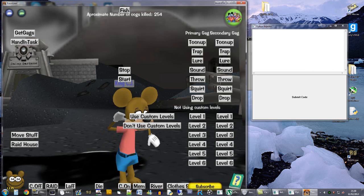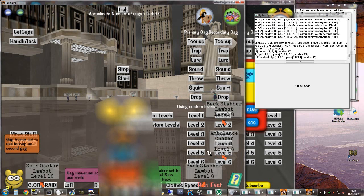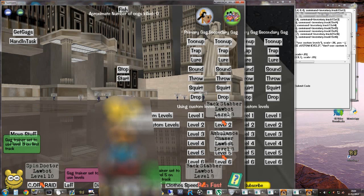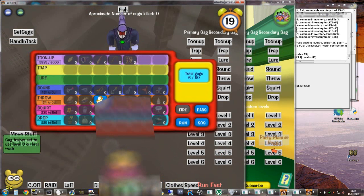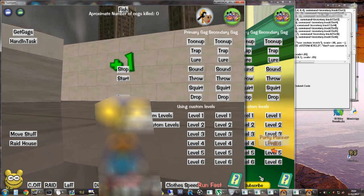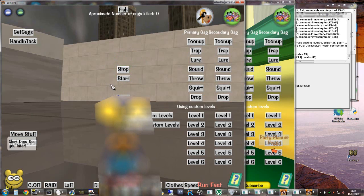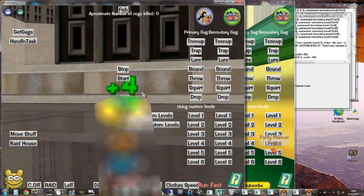The approximate number of cogs killed seems to be working quite well right now. I've set level 5 tune-up and level 3 pie to get the most tune-up XP per round. Tune-up XP at the beginning was 5,953. It's healing me and killing the cog at the same time, and I'm not dying. It didn't recognise that I killed the cog because it didn't do the animation. From that round I got 50 tune-up XP — perfectly works with tune-up.